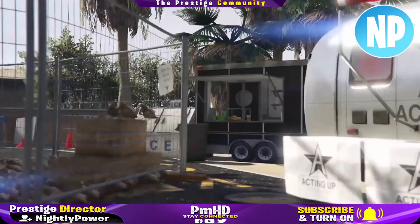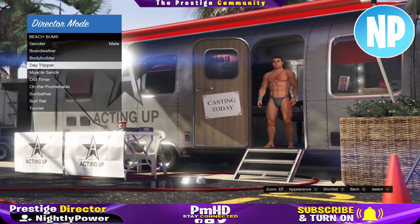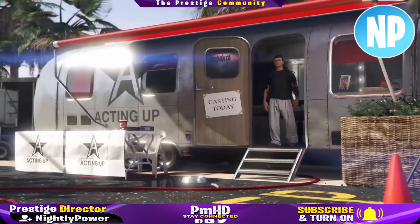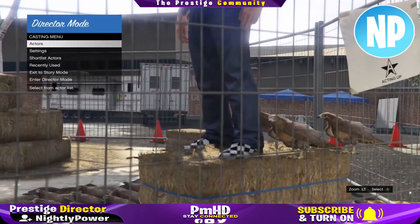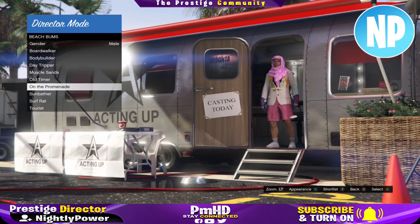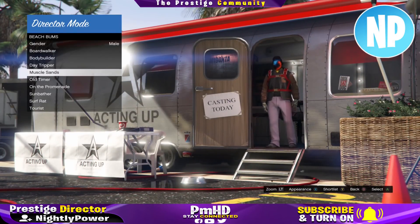Once you get your online character onto the haystack, back out, go to actors, and select any category. What you should notice is the modded outfits will start appearing as you scroll down the character list. If the characters change back into default Director Mode outfits, go back into your shortlist and start scrolling through your bird and your online character — this happens when your bird hasn't fully been duplicated.